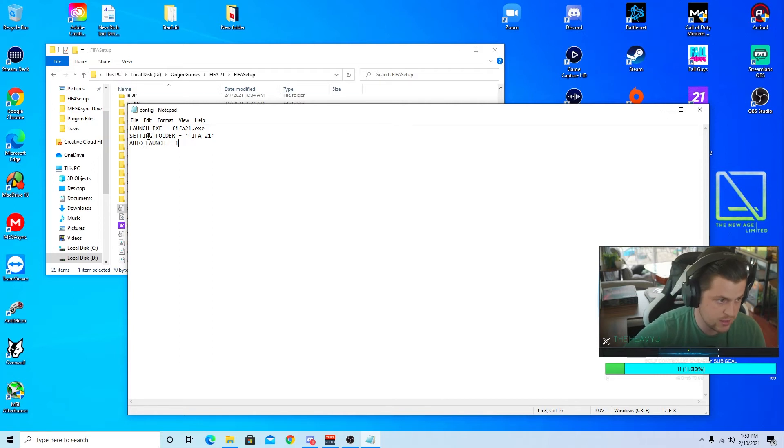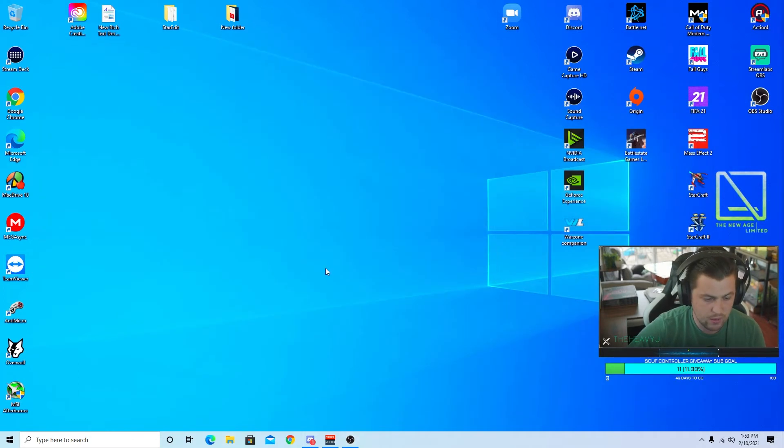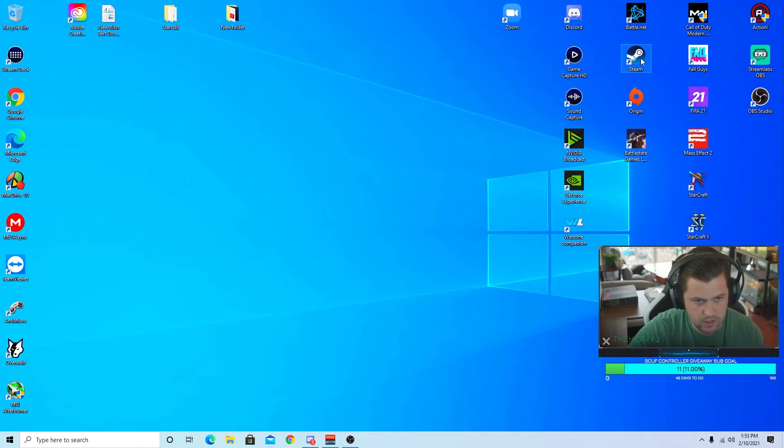Hit Control+S to save, or go File > Save, then close it out. Done. Now this is where it gets different — if you have a PS4 controller and followed my tutorial, you're going to launch it differently. Launch the game however you normally launch it. If you have an Xbox controller you probably don't have to do this. I launch mine through Steam, so I'm going to double-click Steam.